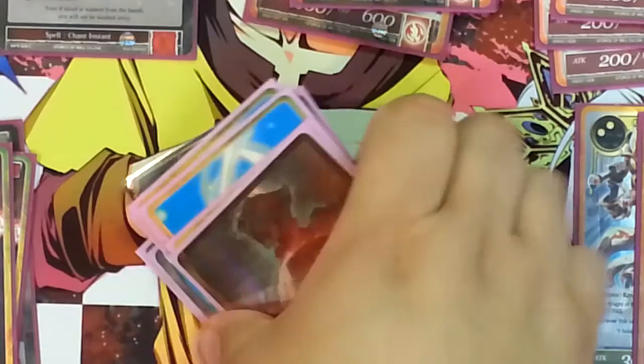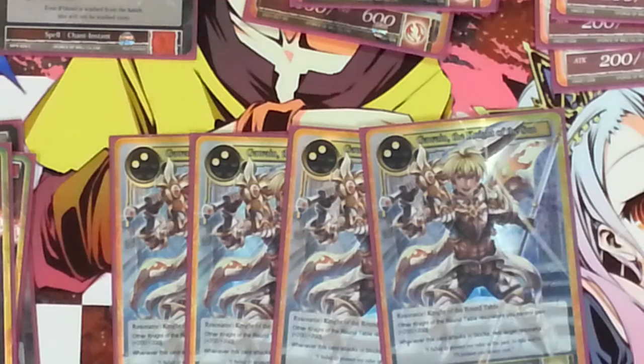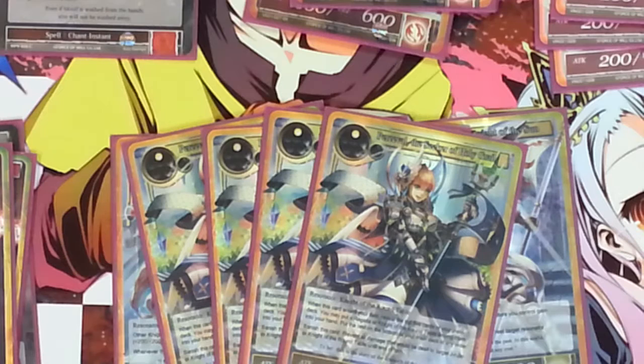Let's go into what the deck's actually about — Knights of the Round Table and the creatures. Four copies of Gawain. Gawain gives other Knights of the Round Table plus two plus two, and when he attacks or blocks, rest target Resonator. I also run four copies of Percival, a one drop two-two. You can banish it to prevent all damage dealt to target Knights of the Round Table or J-Ruler until end of turn. When it enters the battlefield, you get to reveal the top five cards of your deck and pull a Knight of the Round Table or Regalia out of them and put it in your hand, then put the rest on the bottom of the deck in any order.